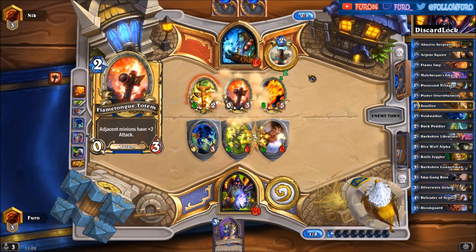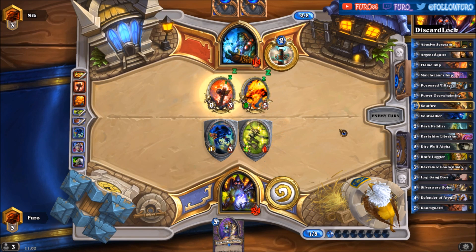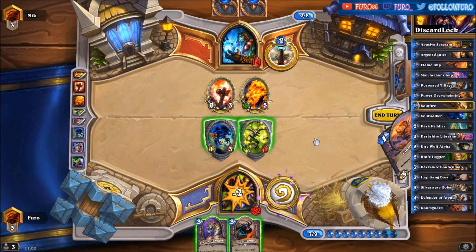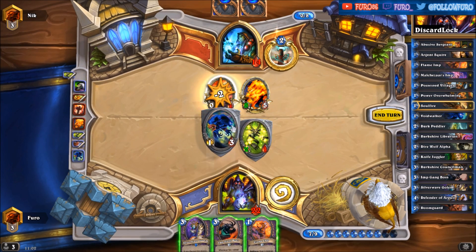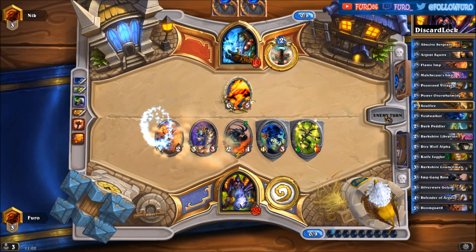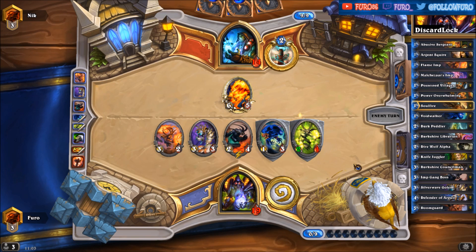There's a Fire Elemental with two mana left, and the Flametongue Totem — taking out the Doomguard. Ah, that was mean. Seven mana — we have creatures for seven. We'll take out the Flametongue Totem, then let's drop the minions here. Again eleven damage on the board; he will kill one minion for sure with the Fire Elemental.